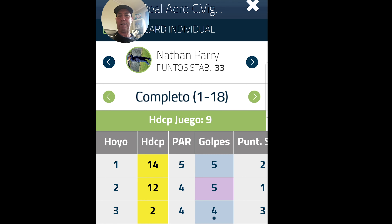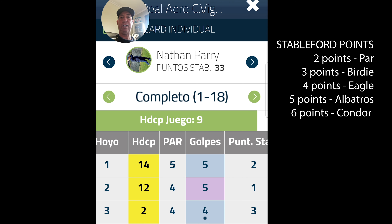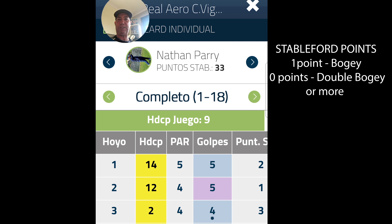The handicap of each hole, the par of each hole, the golpes are the shots I had in each hole. And then finally we've got the punto Stableford — the points of the Stableford. So for example, in the first hole it's handicap 14, so I don't get any extra shots. Par five, I did a par — good start — and I got two points for the par. You get two points for a par, three points for a birdie, four points for an eagle, five points for an albatross, and six points for a condor. Any more than a double bogey, you get zero points — in Spanish, you call it a raya.